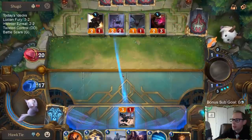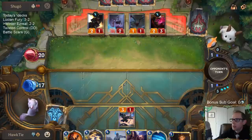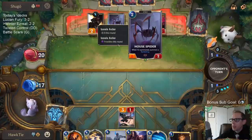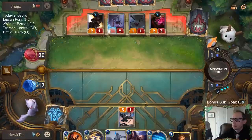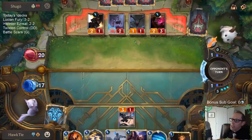There's the something else. Frostbite that. Because I'd much rather block Crimson Disciple — if this is going to trade with one of these two, I want it to trade with Crimson Disciple, not trade with House Spider. So we Frostbite the House Spider and therefore make them attack with Crimson Disciple.